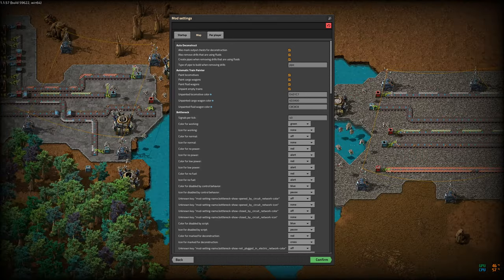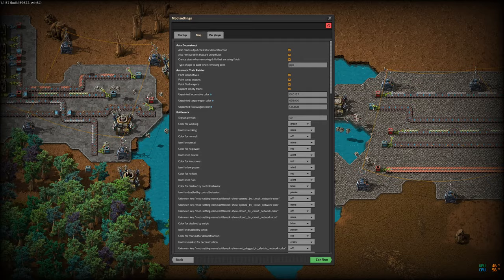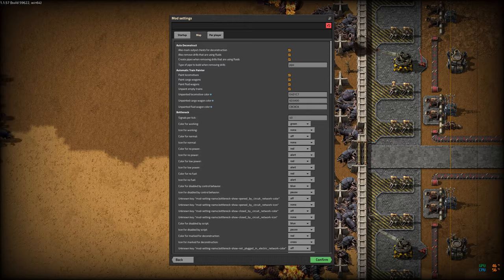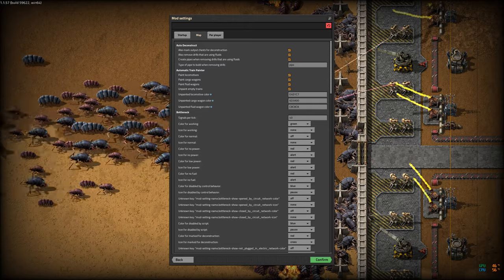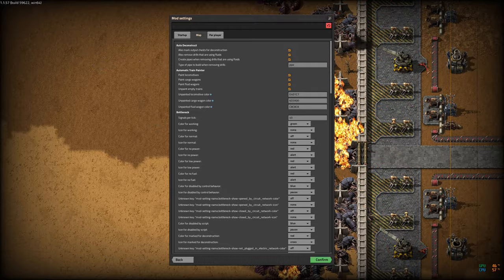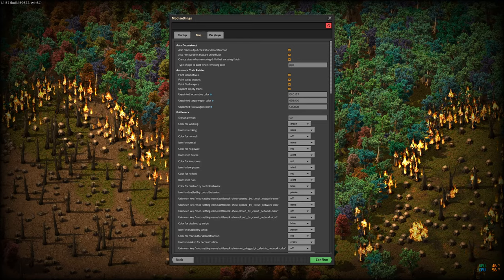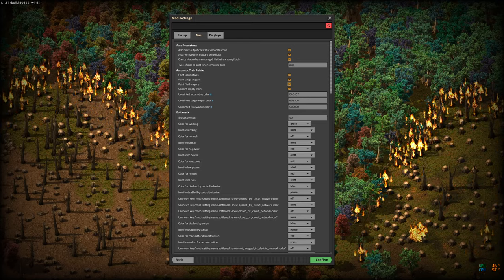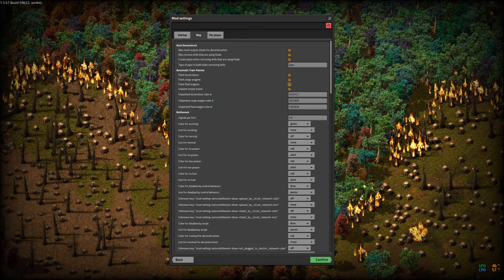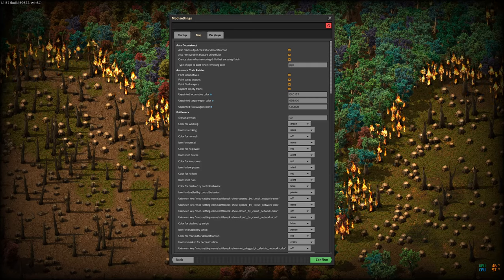For Auto Deconstruct settings, it's enabled and I also want it to remove miners that are mining uranium, which uses fluids. This configuration allows it to pick up those miners and replace them with pipe where they are moving fluids around — so if you've got uranium miners chaining sulfuric acid, as it picks them up it will put the pipe down that connects things. For Automatic Train Painter, I've got it painting cargo wagons and fluid wagons, and I want it to unpaint empty trains because LTN reuses the same train for many different things — once the train has dropped its stuff off it's no longer a 'electronic circuit train,' it's just a train.